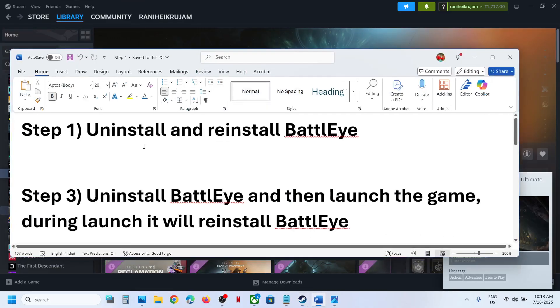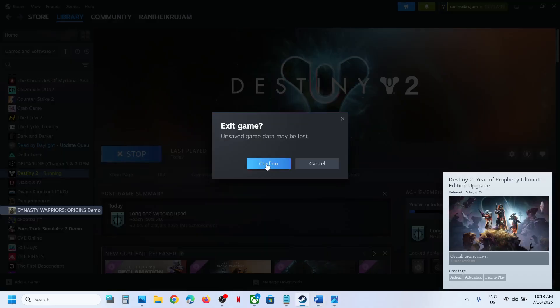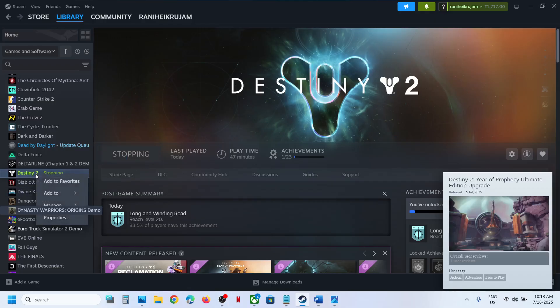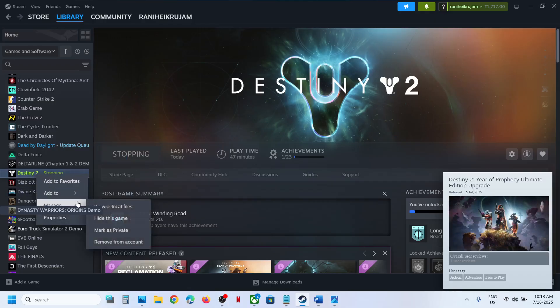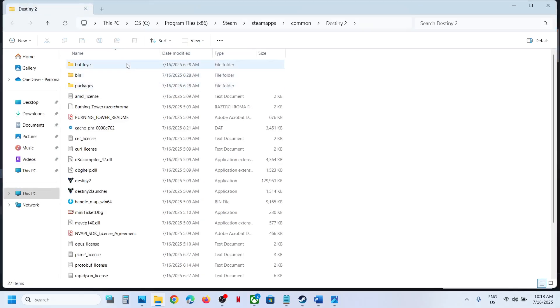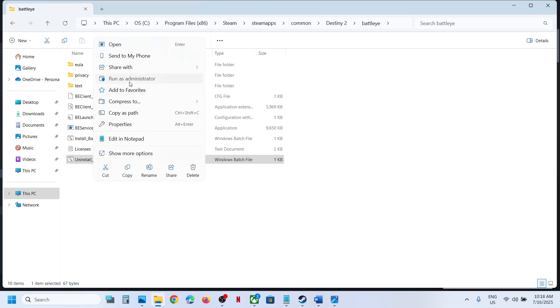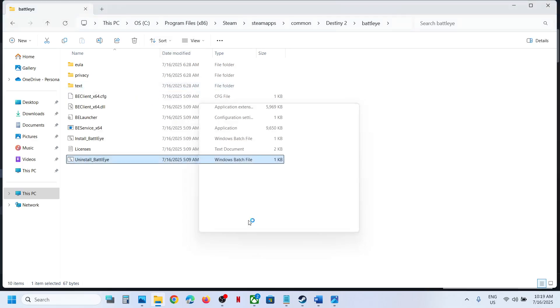The first step is to uninstall and reinstall BattleEye. For this, make a right-click on the game, select Manage, and click on Browse Local Files. It will take you to the game installation folder. Now open the BattleEye folder — here you can see the Uninstall BattleEye option. Make a right-click and click on Run as Administrator, then click Yes to allow.